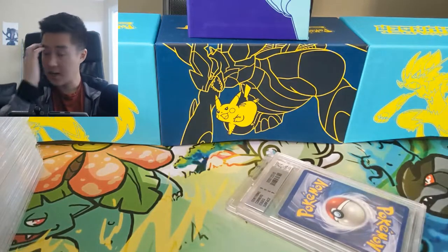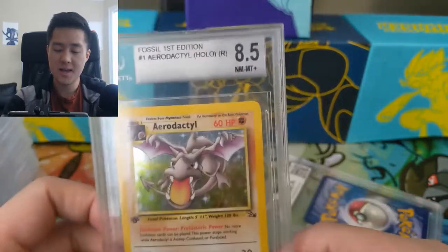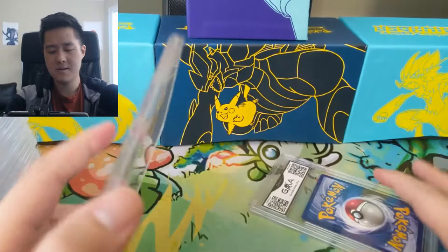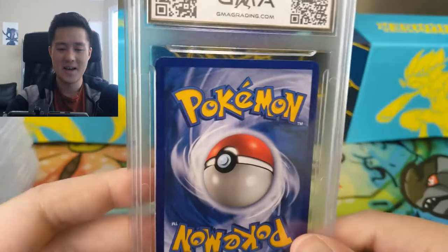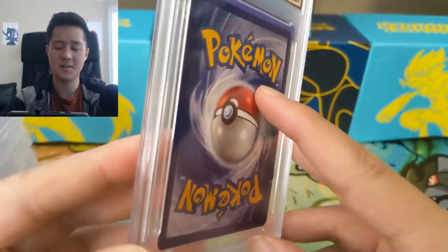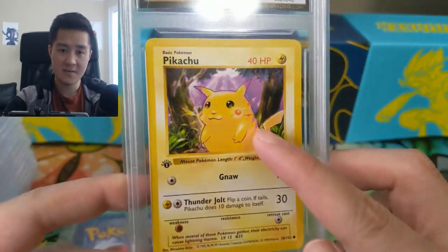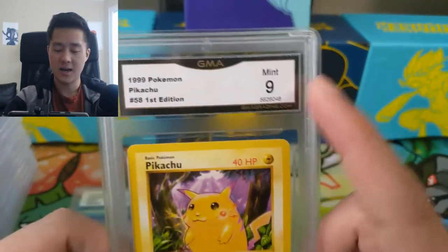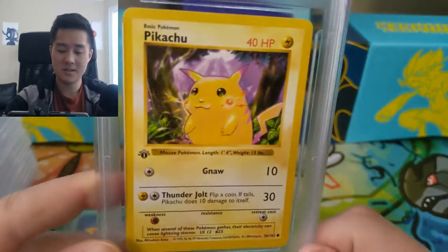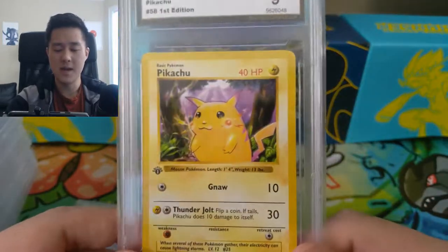Lastly, two non-PSA graded cards. First is a first edition Aerodactyl from Fossil, graded BGS 8.5 — BGS isn't as prominent in Pokemon as it is in Magic, but I got a good price on it. The other is a GMA-graded card — I'm not familiar with GMA, but this is the iconic red cheeks Pikachu from Base Set. In the shadowless and first edition printings, certain ones have yellow cheeks and red cheeks. PSA 10s of this card go for around $500, and GMA didn't even recognize it as the red cheeks variant. It probably wouldn't get a 9 or 10, but it's a very cool piece of history.